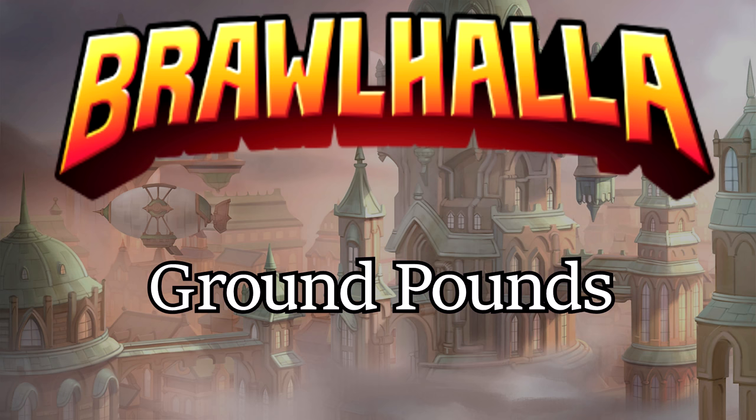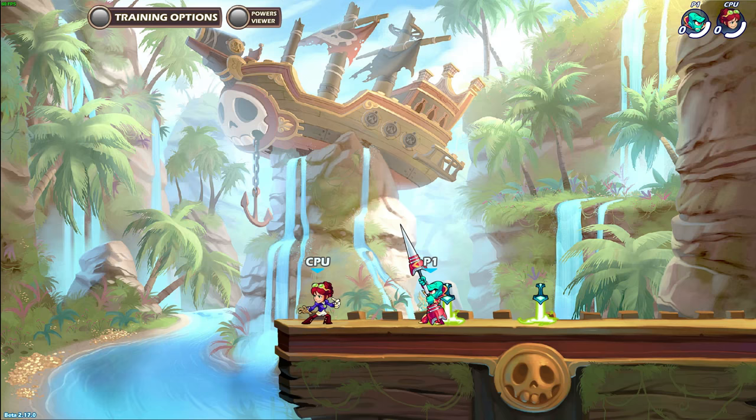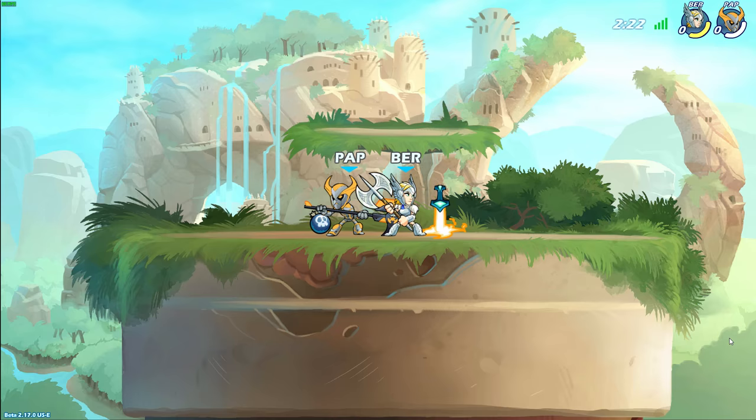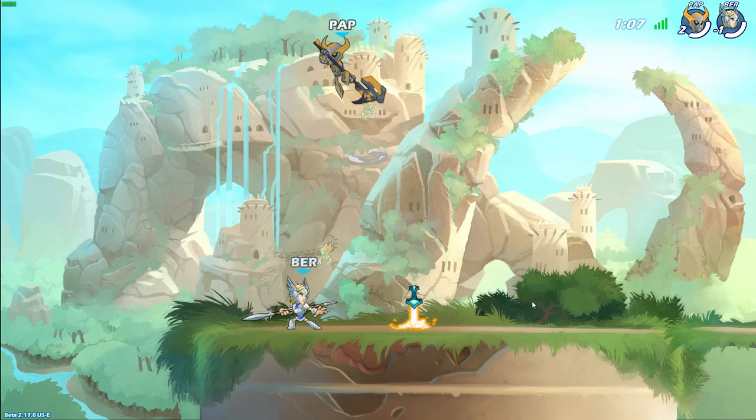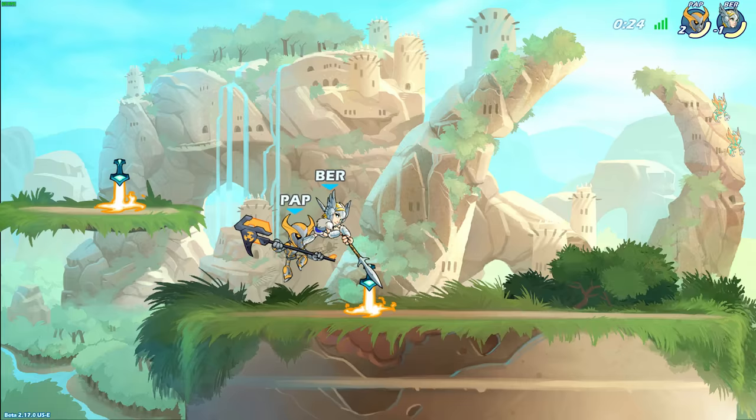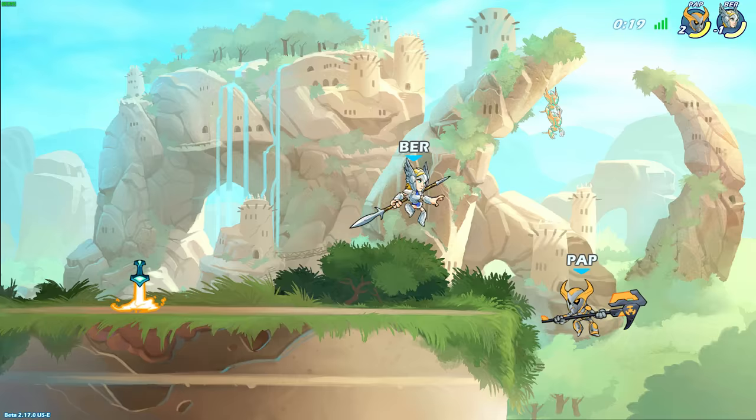A lot of players try to force their ground pound to hit in places that are not very good to hit the enemy from. A good example is when the enemy is standing on the ground and you need more than half a second to reach them with ground pound — then they are able to dodge out of the way. If you use a ground pound in this case and don't stop it early, you will hit the ground, which adds recovery time, and the enemy will punish you because good players can dodge out of a move they see coming half a second away.